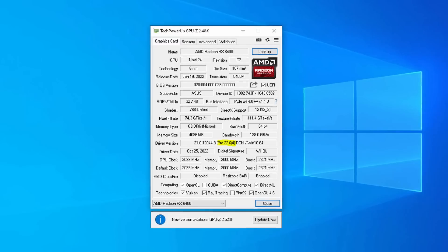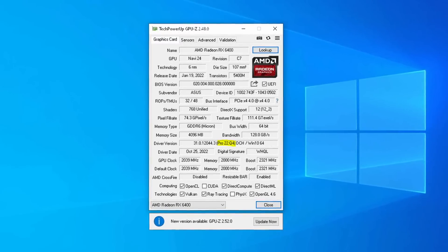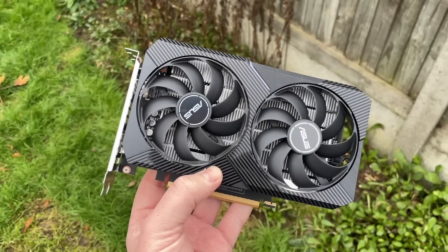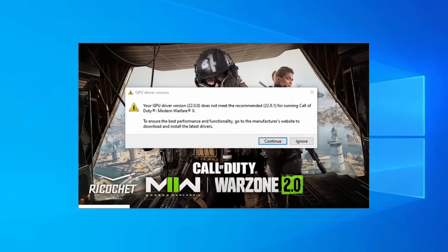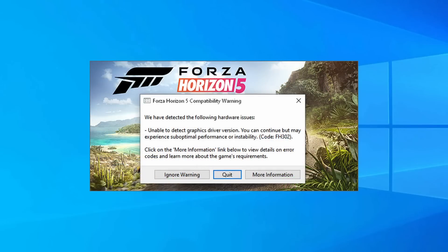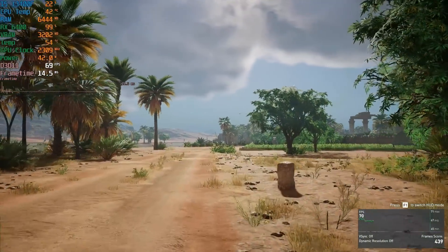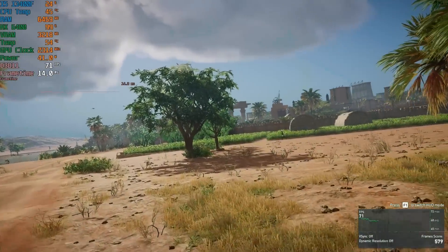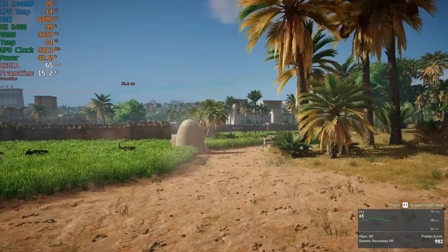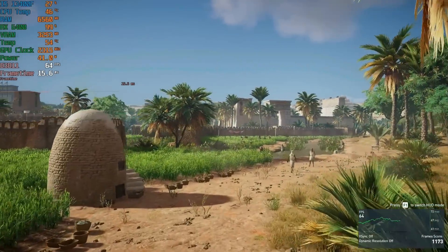I've seen mixed results with different cards elsewhere so I thought I'd try it for myself with this entry level GPU. First things first — and this is definitely worth testing for yourselves — you won't break anything but you might get the odd warning about driver compatibility or outdated versions. On one occasion Forza refused to start but after trying it again everything fired up as it should and none of my tested games refused to start altogether. The simplest way to compare the Adrenaline to the Pro drivers was to pick a handful of games with built-in benchmarks and run them after performing two clean driver installations. Here are the results.